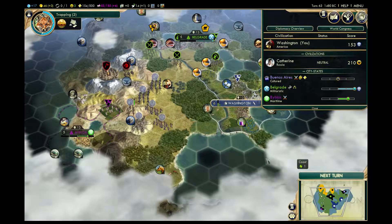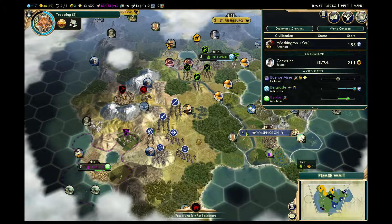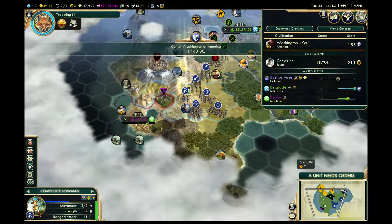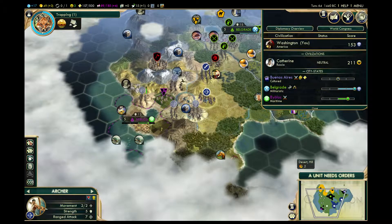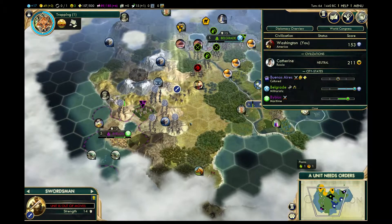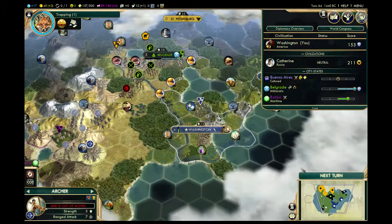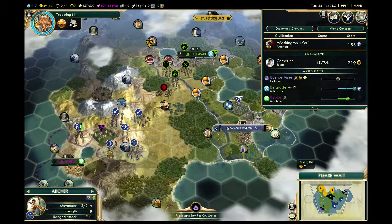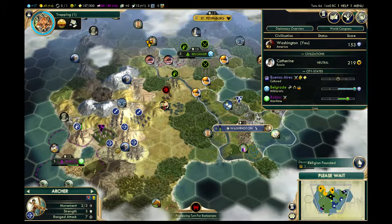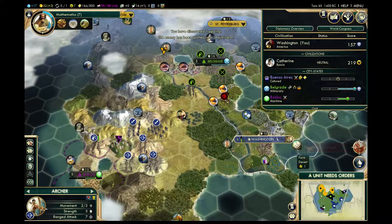Nothing will destroy an archer faster than a horseman — I mean tanks might, but at this point in the game... Did I get too many archers? Oh my god, I'm so dumb. Alright, I'm going to move one back to protect my guys. I'll keep him here just in case one of my archers gets taken out. That's so dumb. He's pushing up on me — alright, move you here.